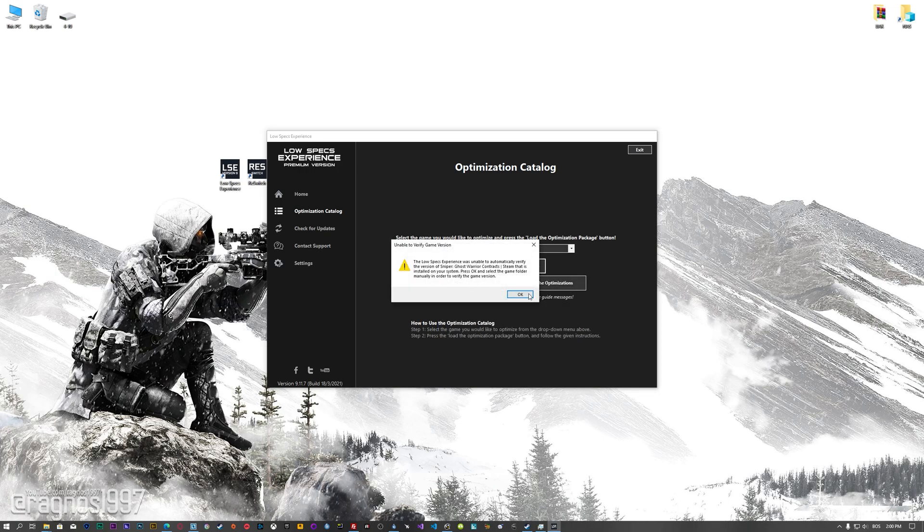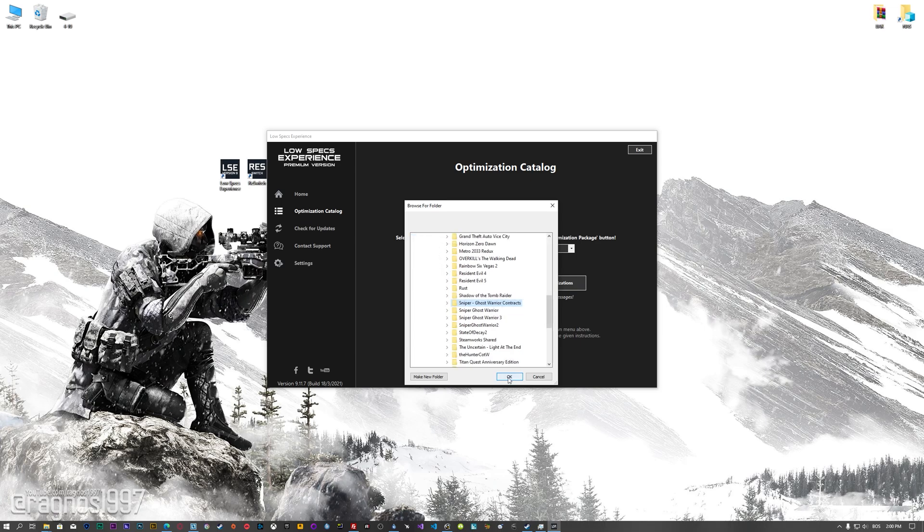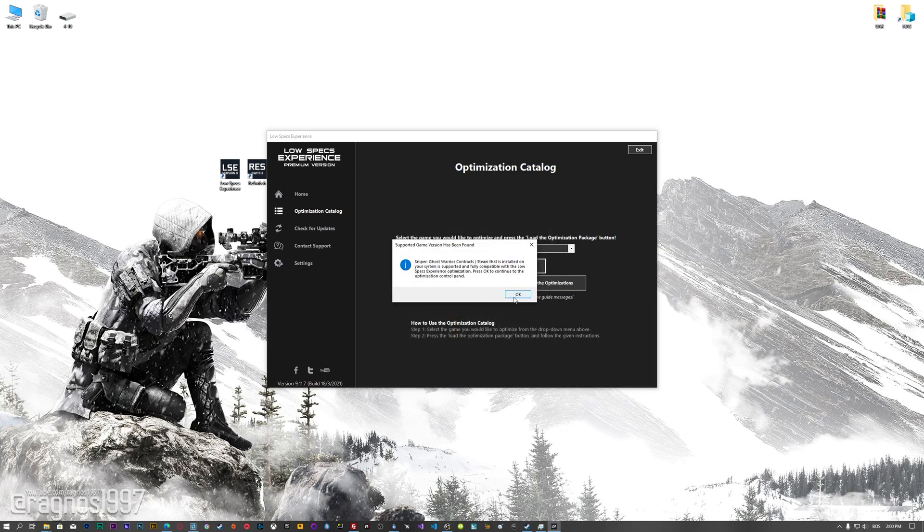Now, if the Low Specs Experience does not automatically detect the game version, simply select the game installation directory, press OK and the optimization control panel will load.